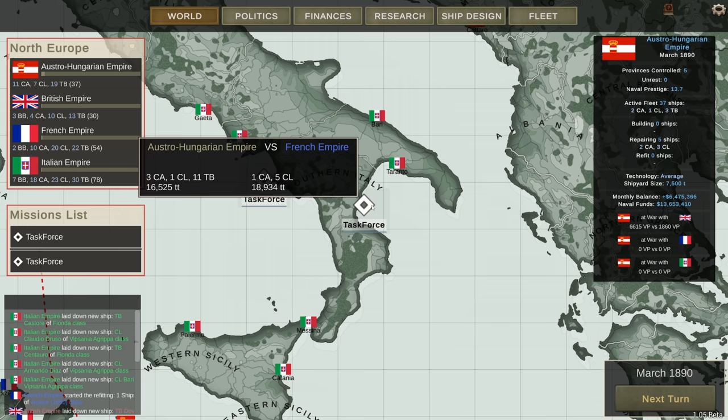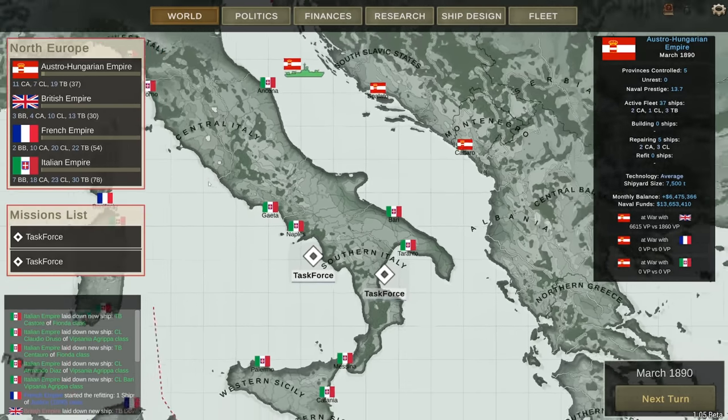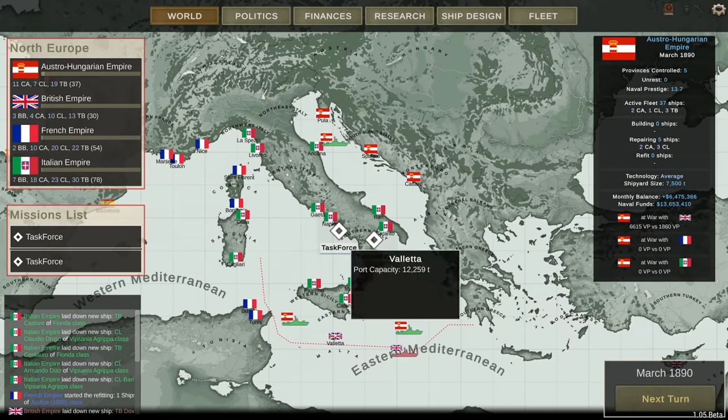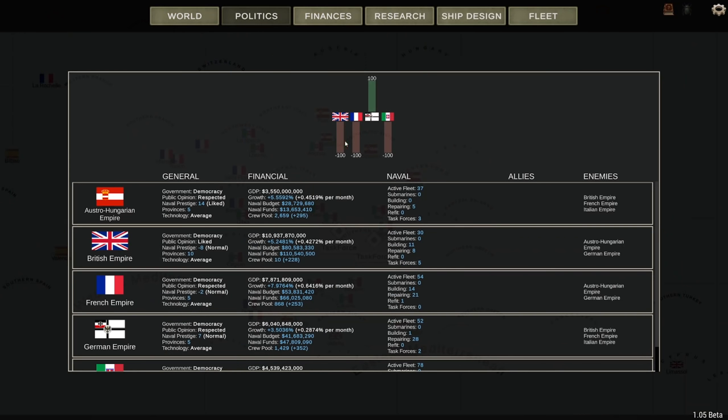I'm playing as the Austro-Hungarian Empire and my biggest contestant is the Italians, which have about twice the number of ships. My first engagement was not with the Italians but with the British, and I reduced them to a fleet of a mere 30 ships as I took out 5 of their 9 heavy cruisers, leaving them with only 4. That means they might not be as much of a problem in the Mediterranean. I'm still at war with the French, the British, and the Italians.